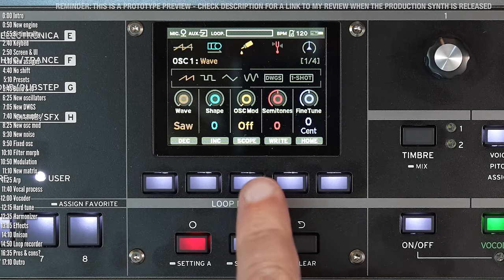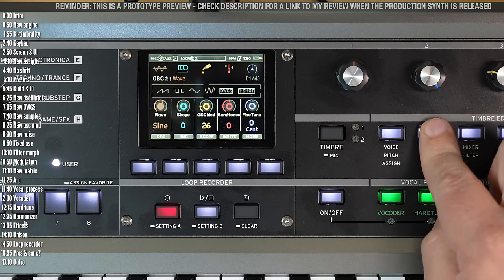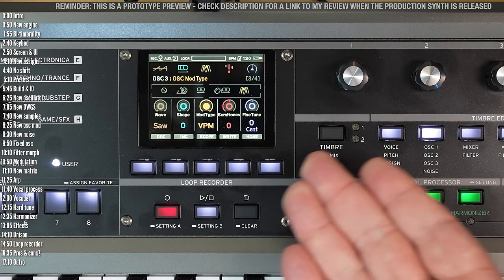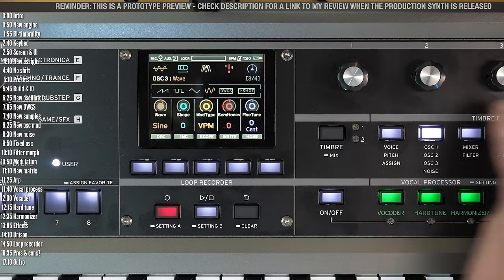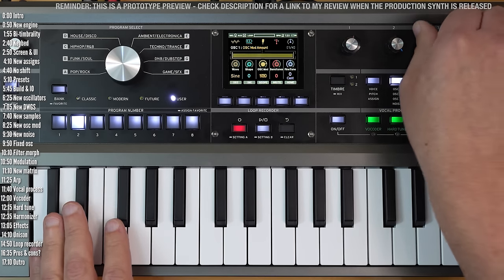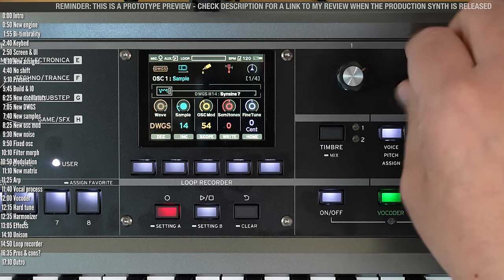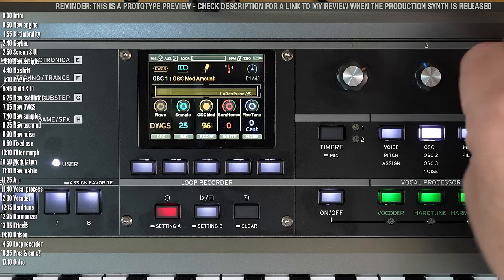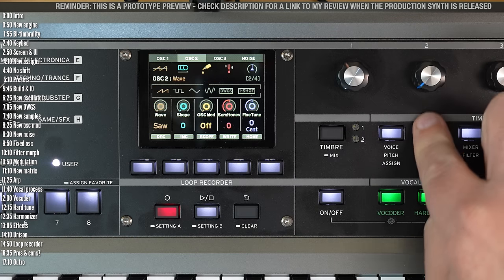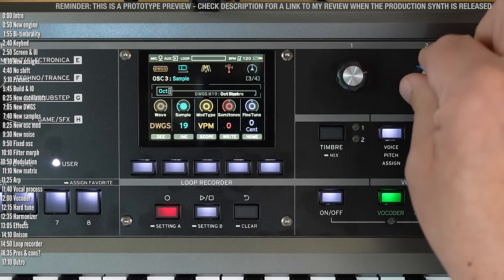One final new thing in the oscillator section is the oscillator mod option. As far as I could reverse-engineer, it accepts oscillator mod from oscillator three. In oscillator three there are a few options: ring, sync, ring and sync, and VPM — which is like FM synthesis. You can choose any waveform you want for the modulating oscillator. I'll choose a simple one — simple VPM — but I could choose any shape or even one of the DWGS waveforms for more aggressive tones, and same goes for the modulating oscillator. Plenty of buzziness to explore.